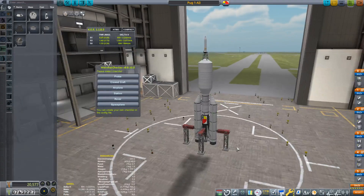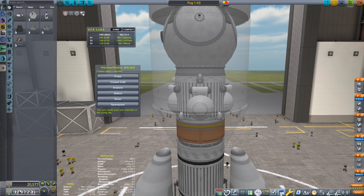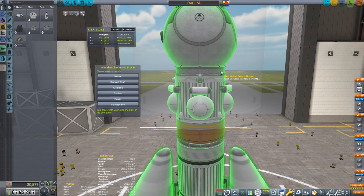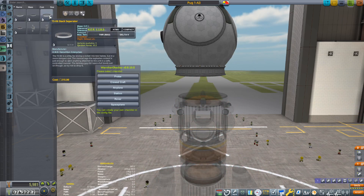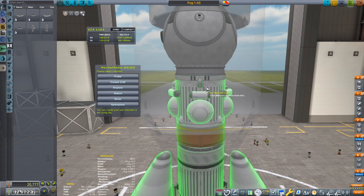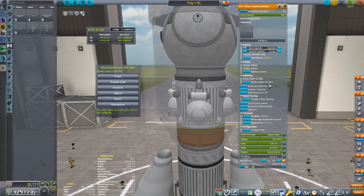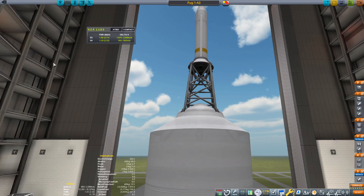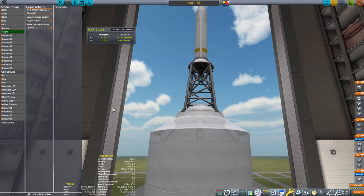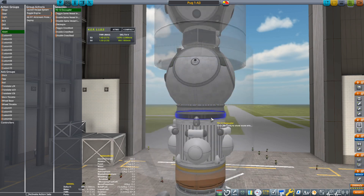I don't like the roundy bottom. What if I take just a regular boring old decoupler, slide that in there, play with the textures — but then on this capsule we disable the staging, disable that. Is this still all fitting around here okay? I think it's alright. And then go back to the action groups, the abort action group — select that. We don't want to decouple that one, instead we want to decouple this one.